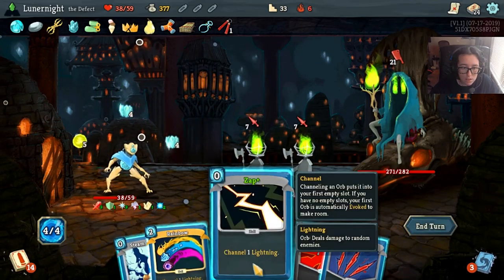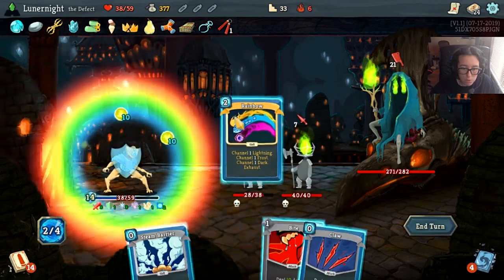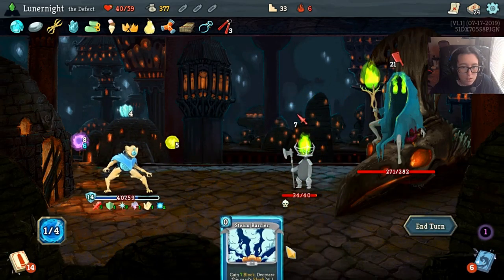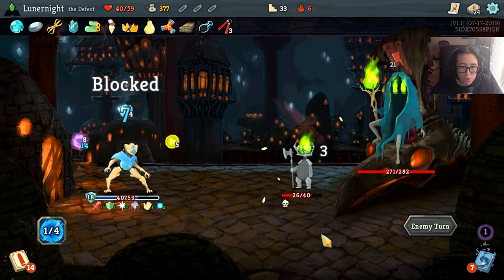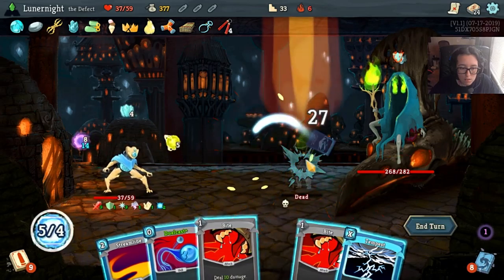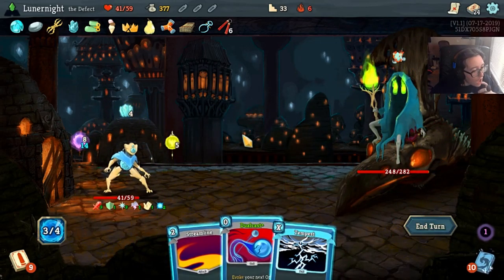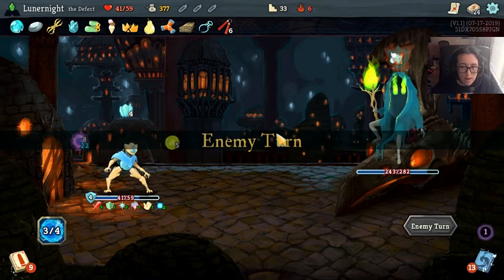A little zapping. Some Rainbows. Steam Barrier as well because extra protection. Can I - yeah. Noms, noms. Do I cast Streamline? I don't - do I kind of want to save the energy?